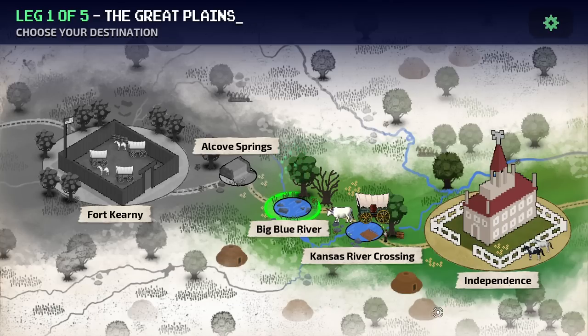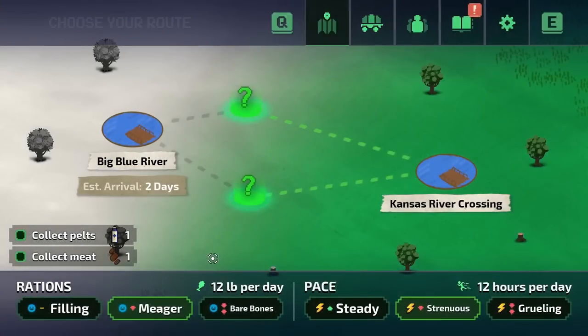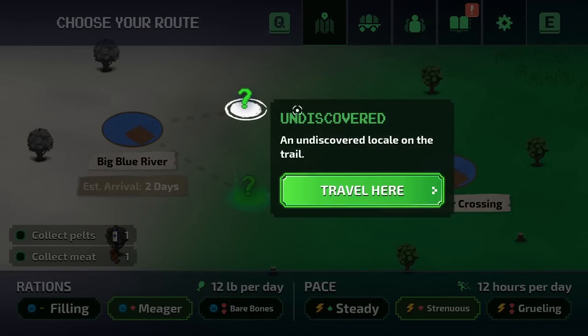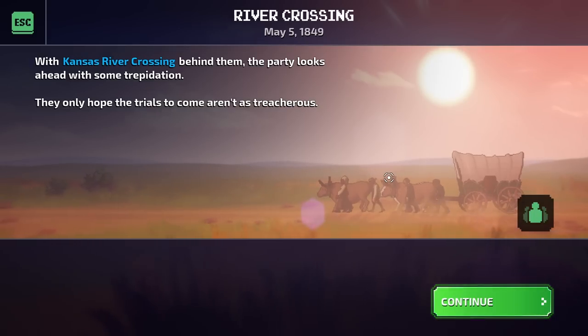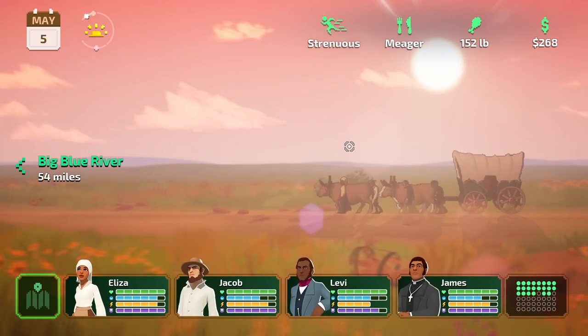The next part of the leg is the Big Blue River Crossing, and then the Alcove Springs. After Big Blue it gets much easier. This is the last big obstacle until the springs. The river derives from the Kansa people's name — Great Blue Earth River. It's a significant ford for any wagon party. With Kansas River Crossing behind them, the party looks ahead with some trepidation. They only hope the trials to come aren't as treacherous.